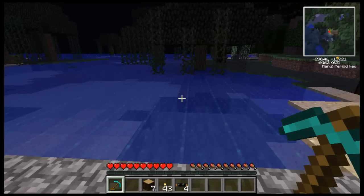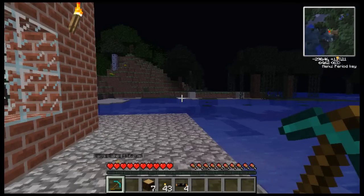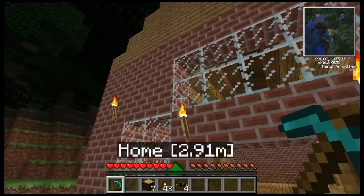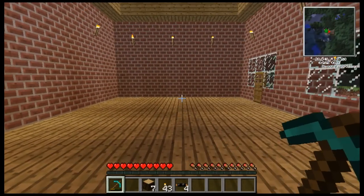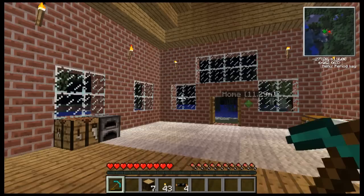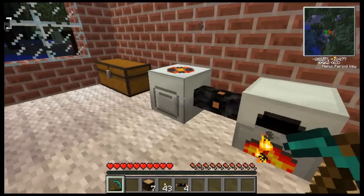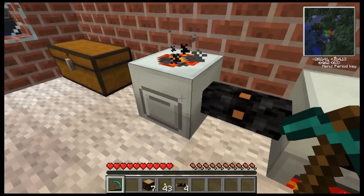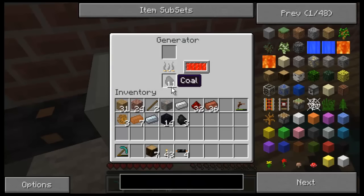Hello and welcome to Percy Plays. This is the third episode, and you can hear that I put the machines down and built a house, so we're ready to get going. It's a nice brick house. I have the generator and macerator connected with a copper cable, and the generator is just powered by coal.